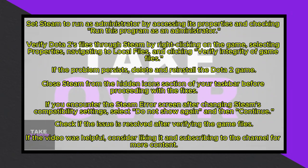If the file location doesn't open, repeat the process. Once you're in Steam's file location, right-click on Steam and choose Properties. In the Properties window, navigate to the Compatibility tab and check the box labeled Run This Program as an Administrator. Apply the changes and click OK.